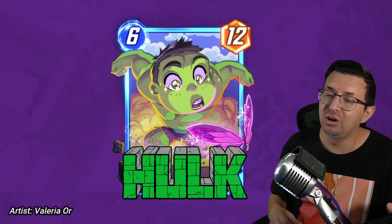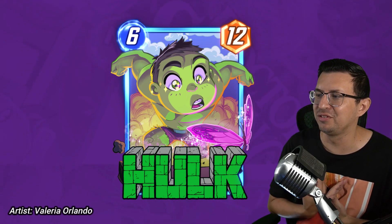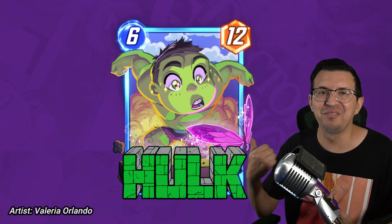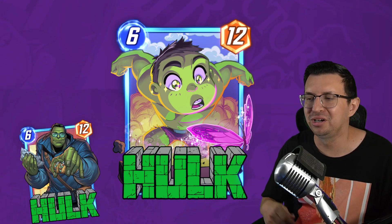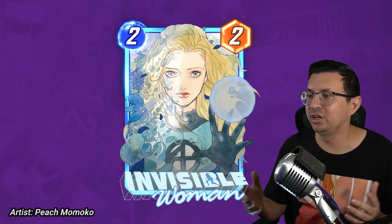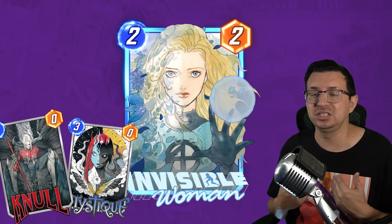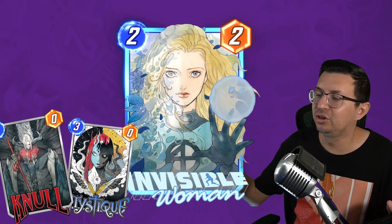Next up we have this amazing Hulk. This one's probably one you either hate or love. I personally really love the baby stuff, so I really like this card — give me the Taco Hulk on this one. On to our 7th ultimate variant, which is this Invisible Woman. This one's really, really nice. Some great art on this one coming from the artist Peach, which a lot of people really love — her variants are great, and this is no exception.